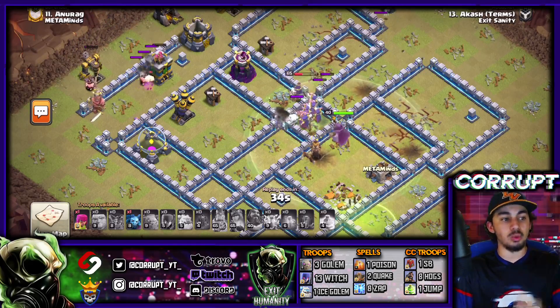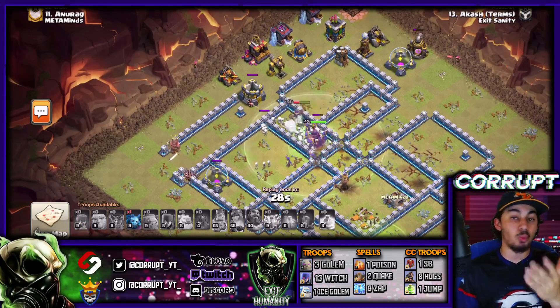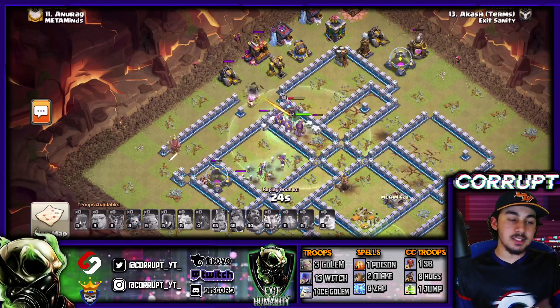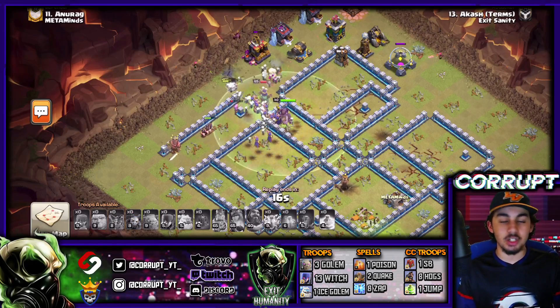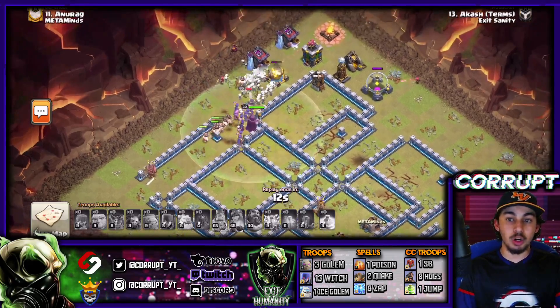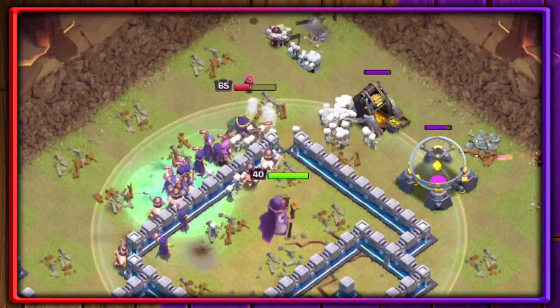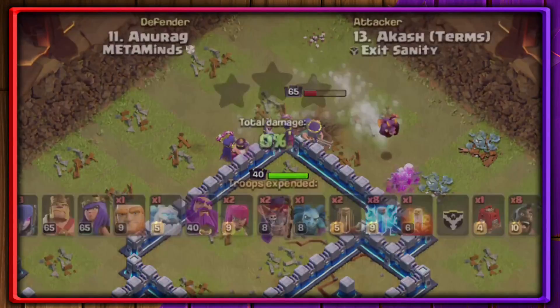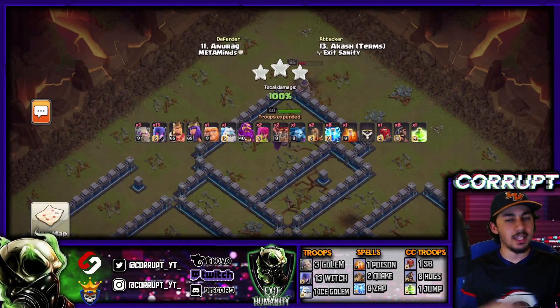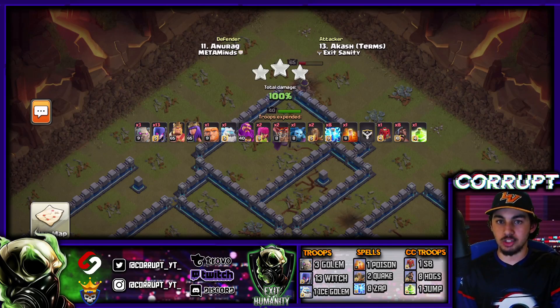That is just the power of this attack. As long as you can get rid of multi-target Infernos and overwhelm the rest of the defenses by sending all the Witches in, that's exactly what you want to do. It really sums up what you should be doing as a Town Hall 12 attacker — no matter which base design or attack strategy you use, each of these work really well. Look at all these Witches and Skeletons — this was a very, very strong example of how to overwhelm bases with Witches.